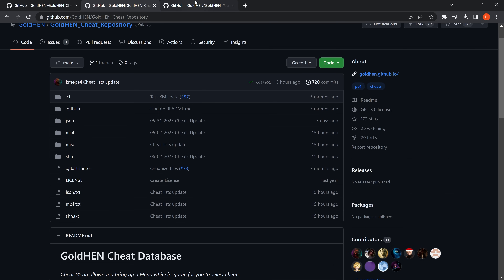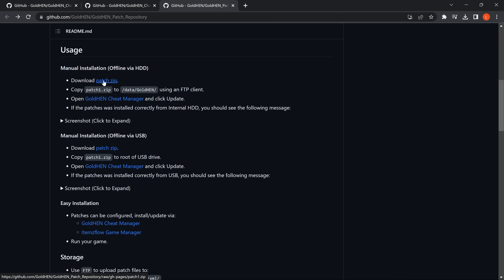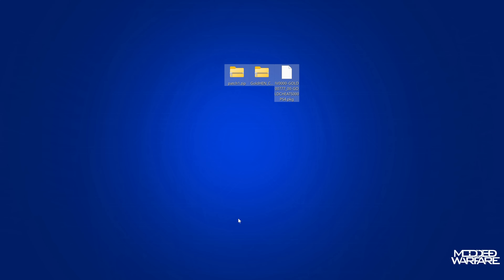For the patches you're going to need to scroll down and download the patch.zip file. I'm going to be using a USB installation, so I'll download that one. As you can see I've got them all downloaded right here on my desktop.